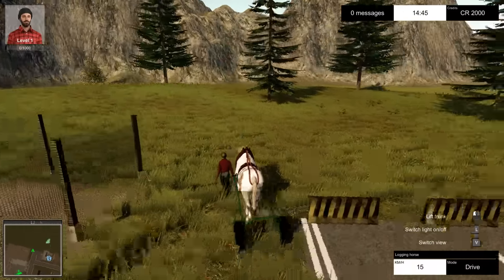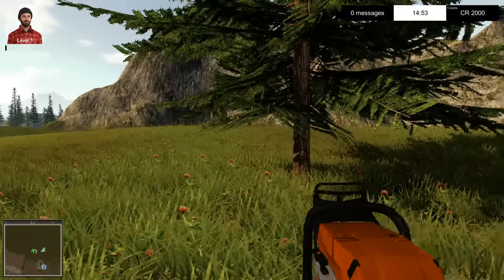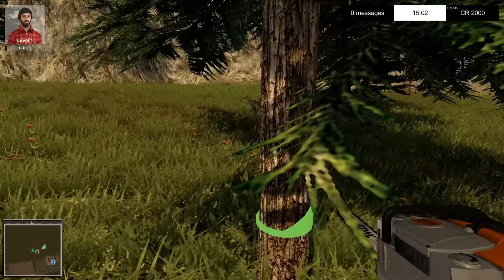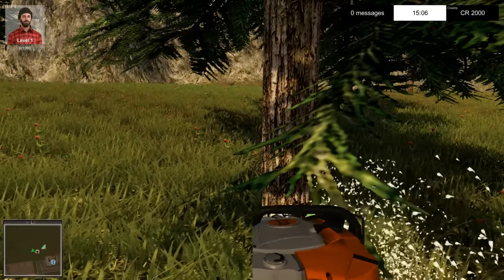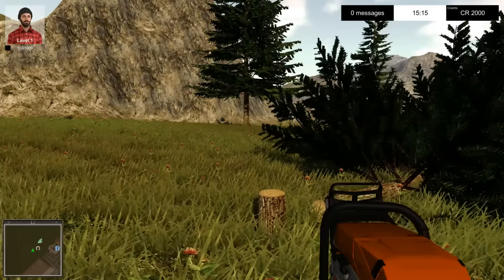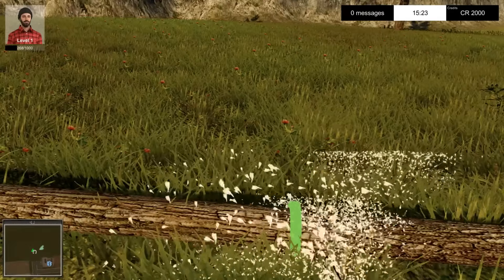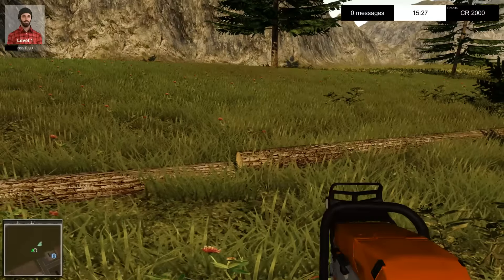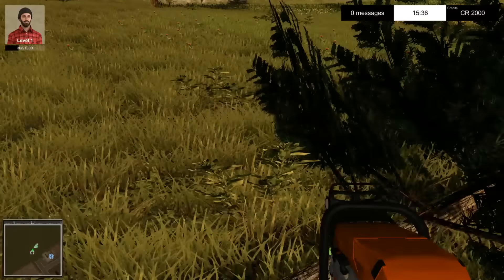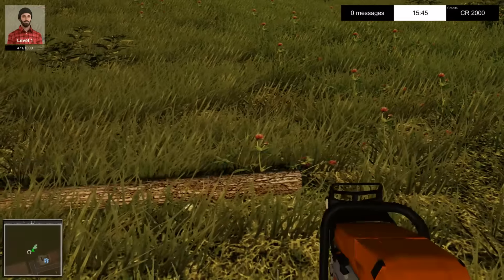The idea is you come here, exit your horse, pick up your lovely chainsaw. You right-click and then left-click. I would say they've made this even easier than previous versions of the game - it seems that the chainsaw doesn't even have to be that close. It kind of gives you a lot of room for error, and when you are cutting it's a lot faster.